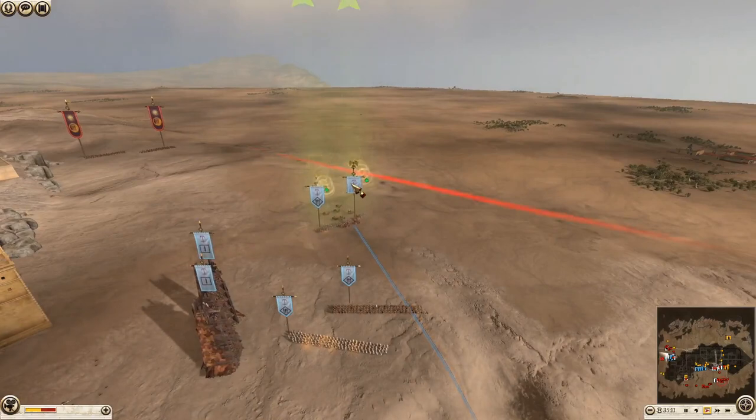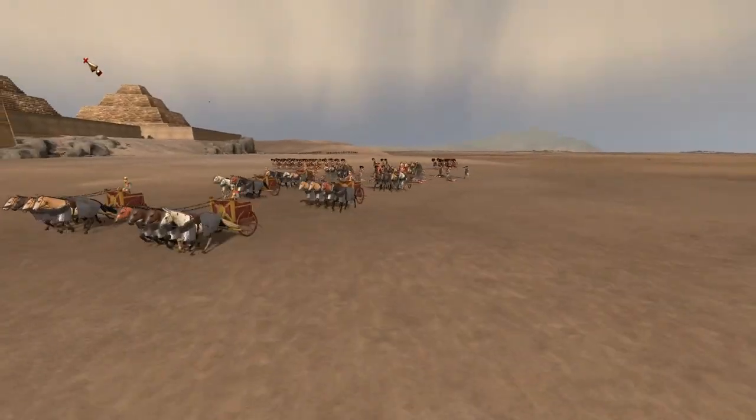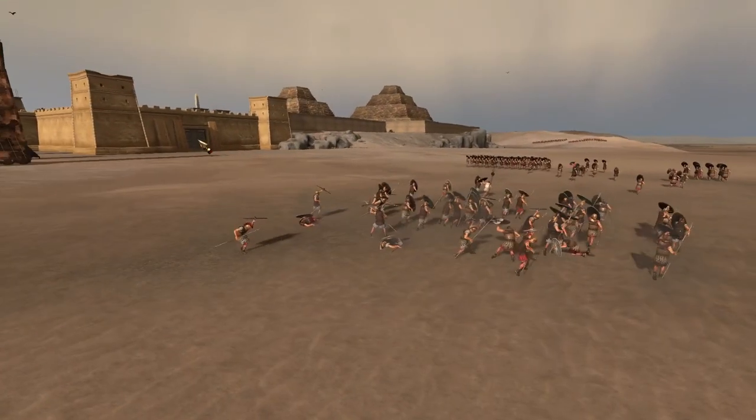The Seleucid general being a scythe chariot is not great really for a siege, and is kind of a bit vulnerable. He's also running down his own men — luckily I think they're all getting up. Don't want any friendly fire. I mean, the general with a scythe chariot — that's an interesting choice. I would have probably just brought an infantry unit.